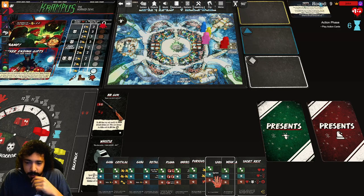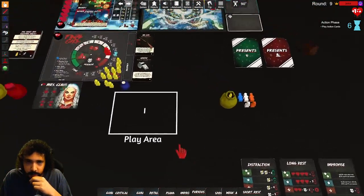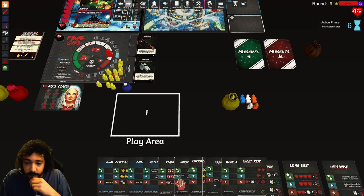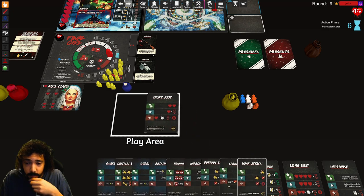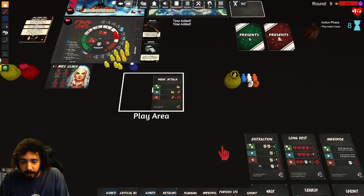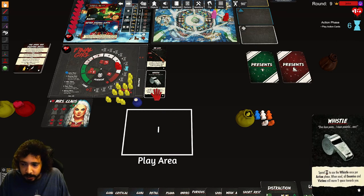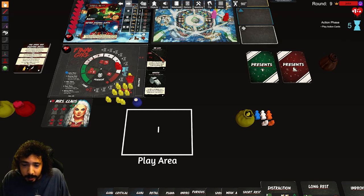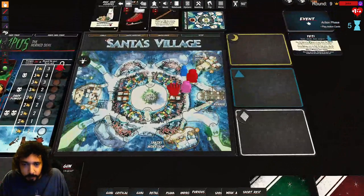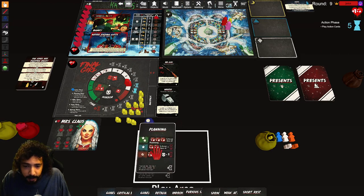He's gonna come to me next, I could wait one more turn. I'll play improvise — my hand's full. One, two — go to the next phase. Wait, actually — I'm gonna blow the whistle! Spend time, move all enemies and victims one space towards you. That's one time — everyone moves one space towards me. Now I can hit him!